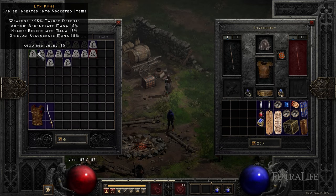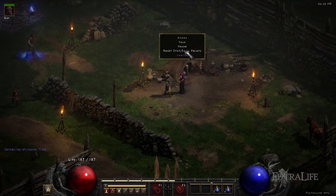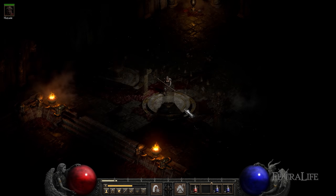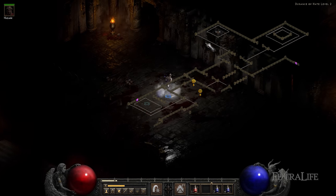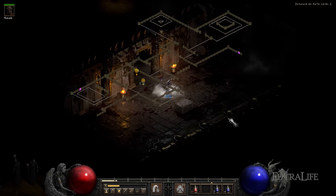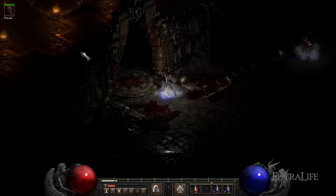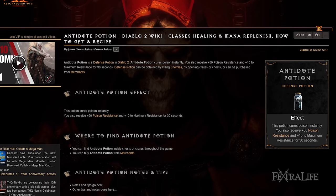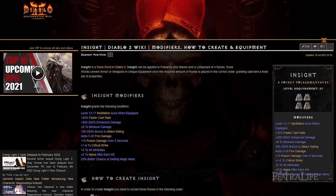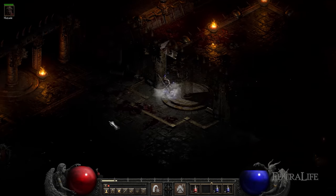Final tips: do a couple of Countess runs to stock up on runes and save them all in your stash. Check merchants periodically for socketed normal rarity bases. The Assassin is the only class that can open chests without keys. Run your belt with two healing and two mana potion columns — you can also add antidote or thawing potions, which cure status effects and provide plus 50 resistance. Keep your mercenary alive with potions by holding Shift and right-clicking the potion, or on controller, hold the left trigger and press the d-pad.